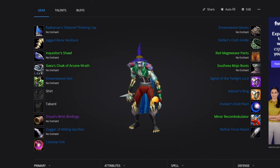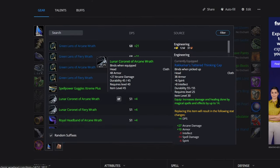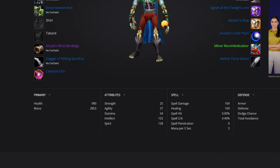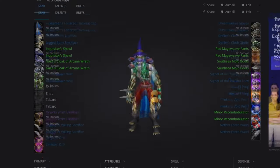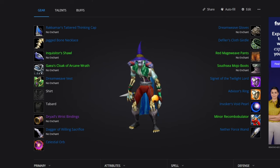So this is basically what our pre-raid BiS is going to look like. There are options — like with the head slot if you want more spell power you can get more. If you've made it this far, you're clearly dedicated to mage, so hit the subscribe button to get all the best secrets, tips, and tricks going into Phase 2. Check out the video on screen for everything you need to know about arcane mage.